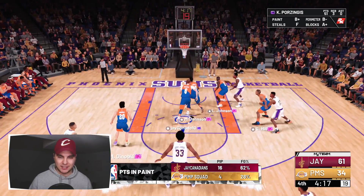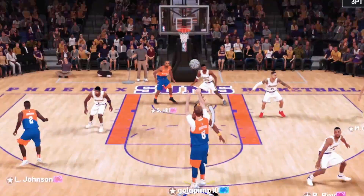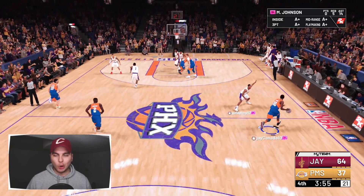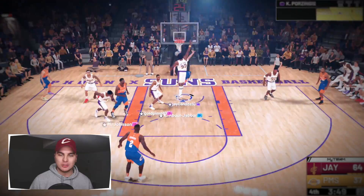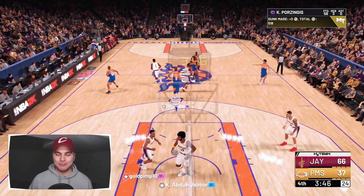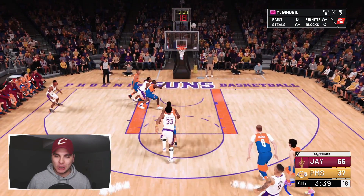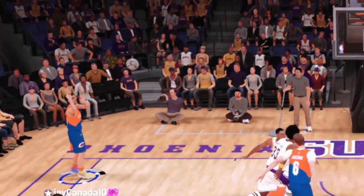He spent a lot of money on this team — to be terrible and spend a lot of money, you don't like to see that. But also just practice and get better, and stop taking such terrible shots. Just because they're pink diamonds doesn't mean they're gonna go in, just like how Kristaps is an amethyst and it doesn't mean he's gonna miss. I feel like I've been a little overly hyped in this video but honestly it's just because he's worth it — he needs to be hyped. Magic with the wraparound bounce pass!